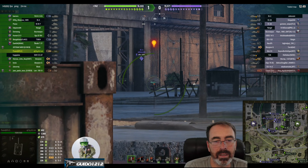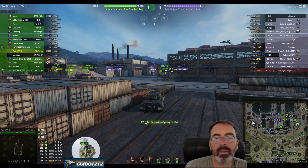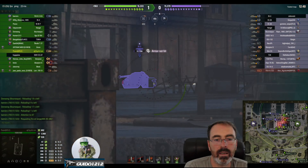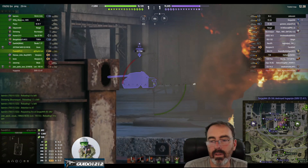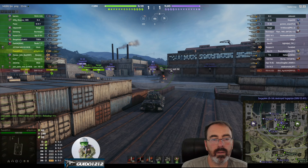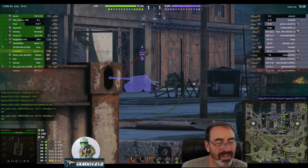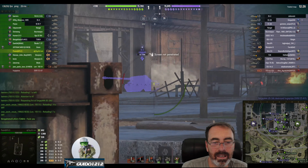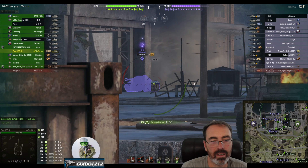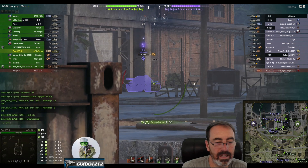That really felt like it should have been a pen. The angling right there is going to make it hard to sneak a shot in — maybe some HE. Down goes the CC67, gets thumped. We're just pinning this poor guy down, nothing he can do. That is one of the things about the Jagdtiger 8.8 — it can be extremely annoying. Look how fast it's reloading; I want to say it's five or six seconds. It's kind of like a medium tank rate of fire.